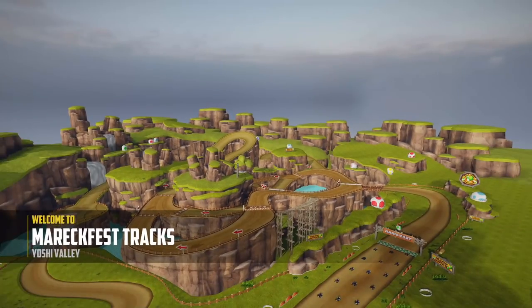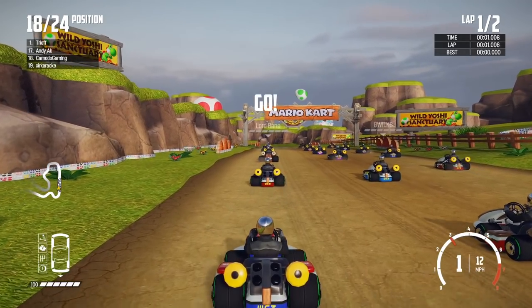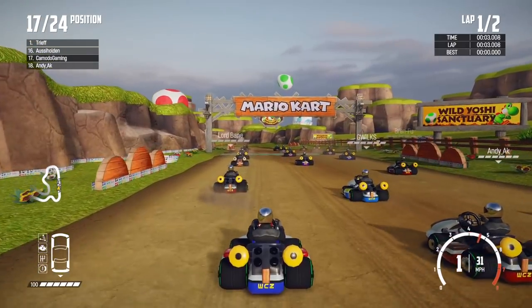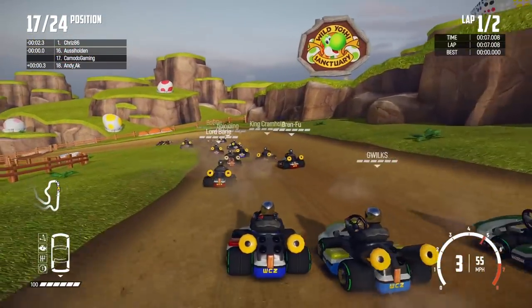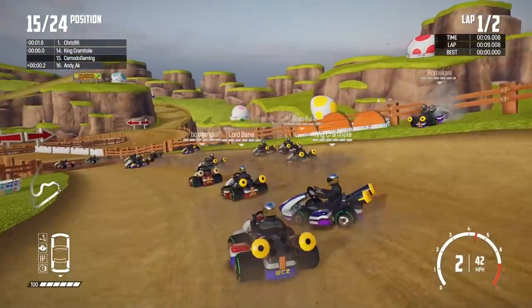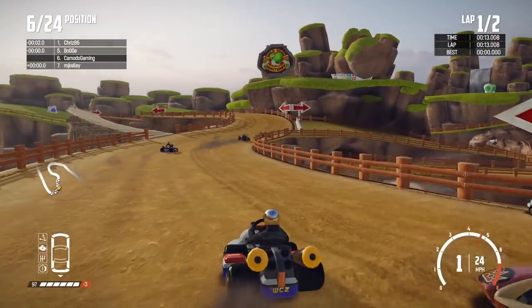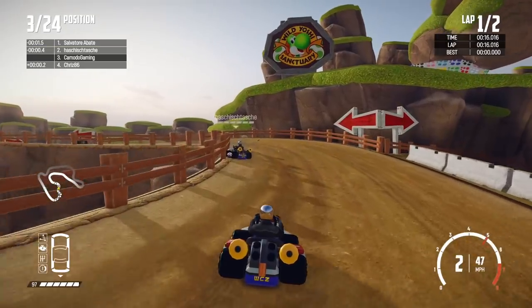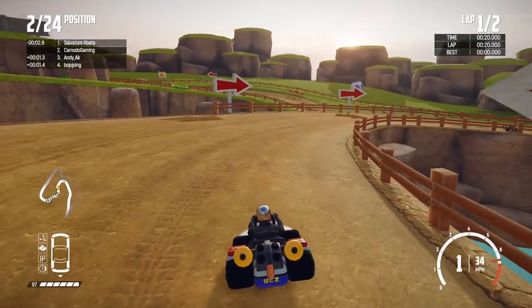We switched to a little bit more extreme track — we're going to Yoshi's Valley. I don't think I can get disqualified here. Two laps, let's keep it simple and go for the win. I love that they've added this — I love the track selection. Too bad we don't have Rainbow Road; we used to have one but I think it was broken. This is one of those split tracks — the AI is really confused here.